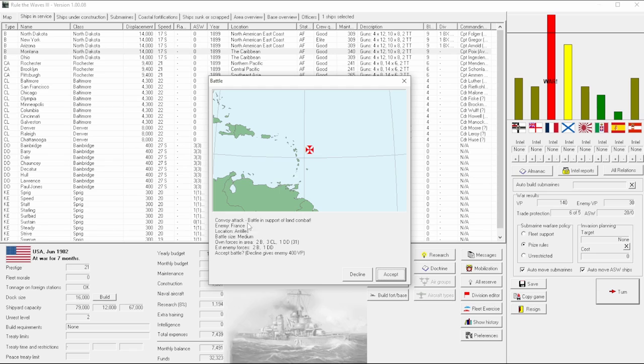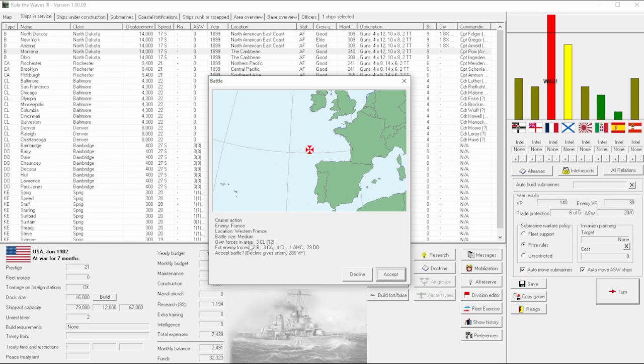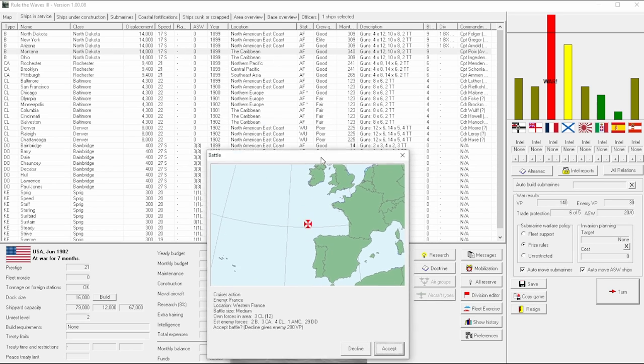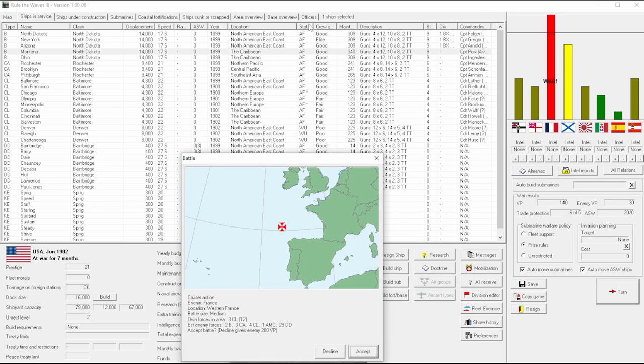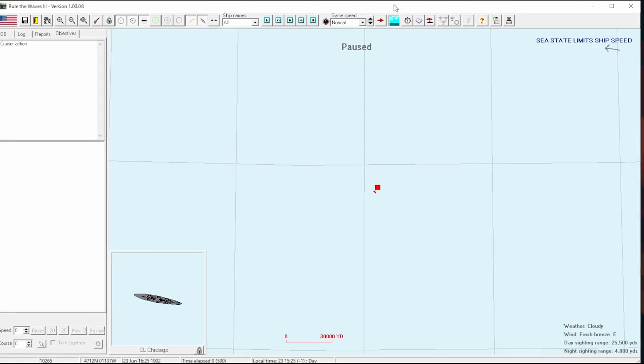Now here we have a convoy attack, which is a battle in support of land combat, but I don't think they're going to accept. We now have this victory in our favor, which will lend points towards a successful invasion chance. We also have a cruiser action with our light cruisers. When they have an asterisk next to their fleet designation — in this case AF for active fleet — that means they're starting to run low on supplies. So we really need to pull the Baltimores out of Northern Europe.